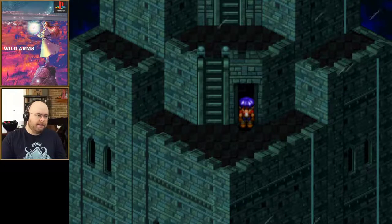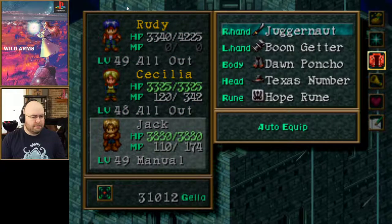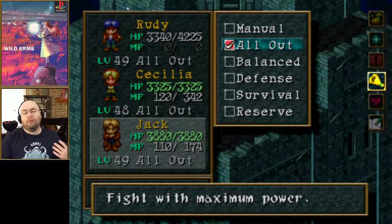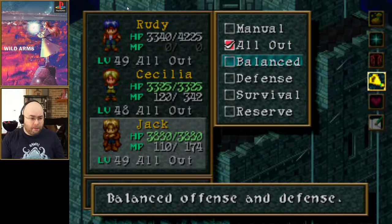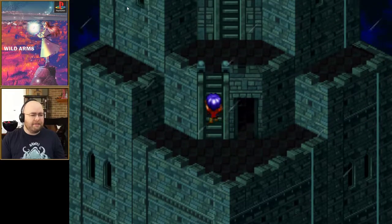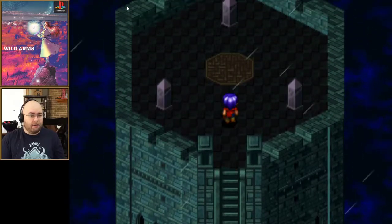I'm going to save and then test what happens when I'm encountering a boss using auto battle. Auto battle modes: Fight with maximum power, Balanced - I really don't know what happens with the rest. Survival is basically heal yourself constantly. You can apparently control the entire game using auto battle alone.